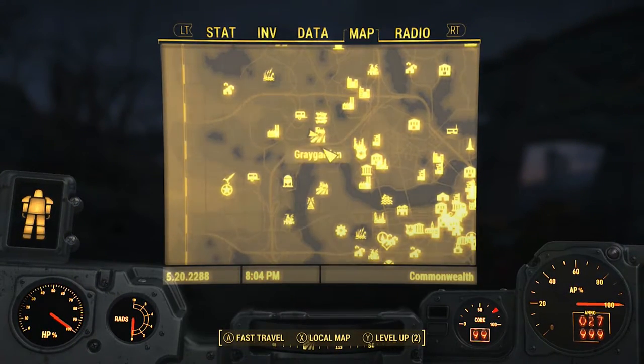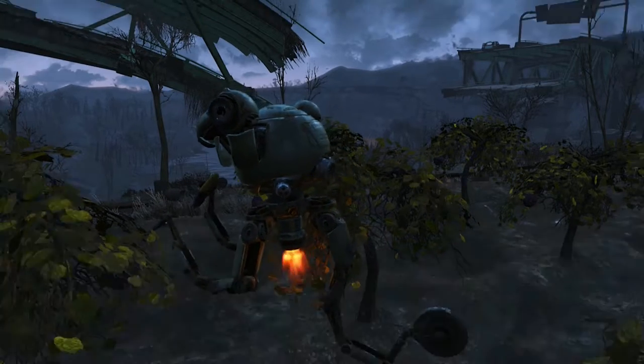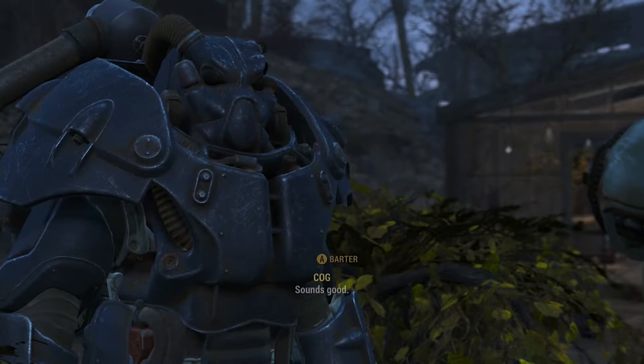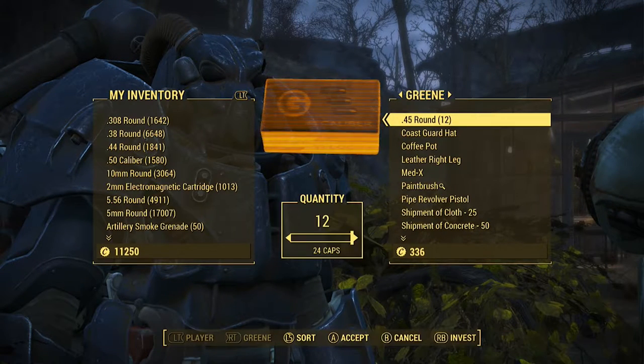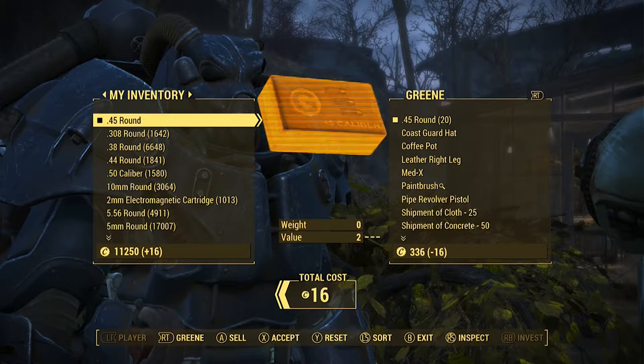What's up, my friends! Today in Fallout 4, I will be showing you how to get unlimited resources for just about any shipment. Go ahead and head to Gray Garden for the first location and hit Mr. Green up — he'll pretty much set you up with just about anything you need, almost. He doesn't have everything.